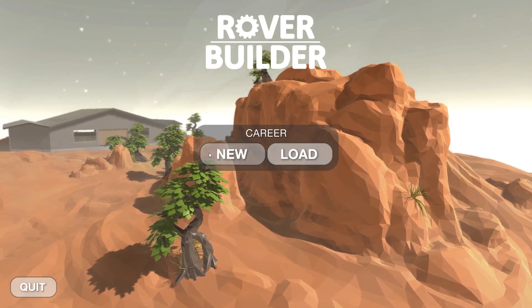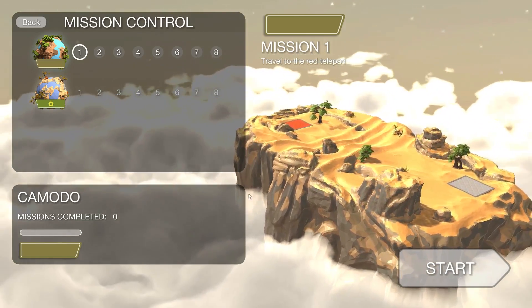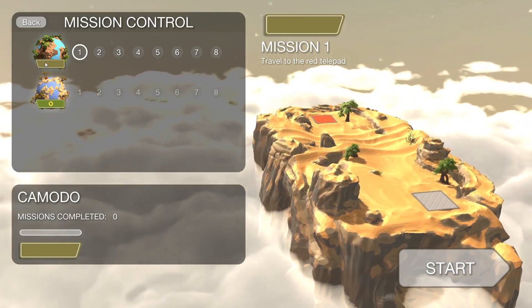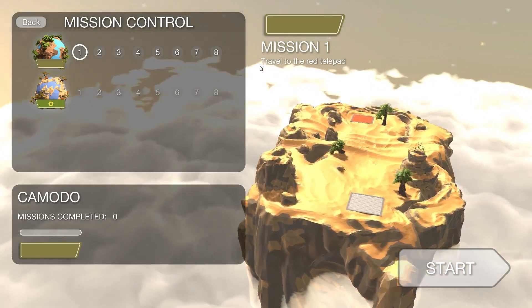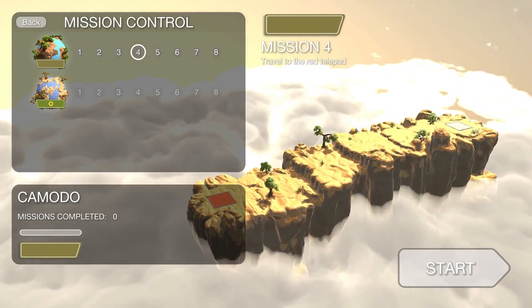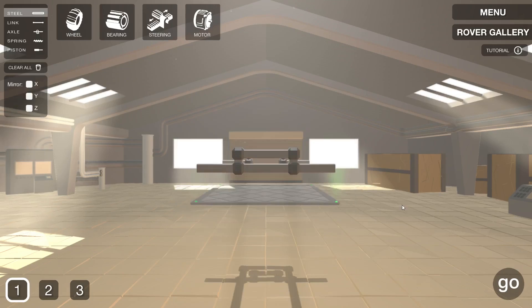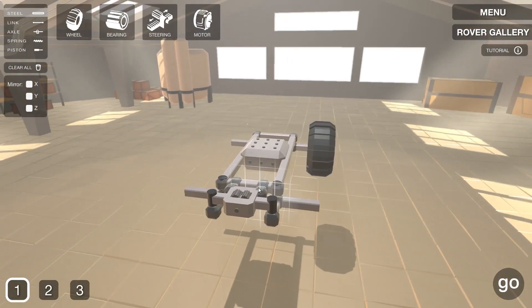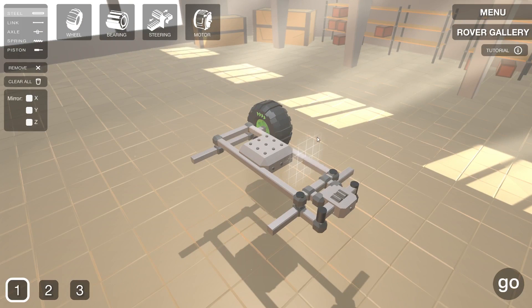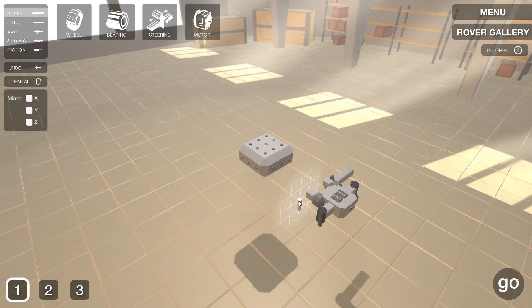Alright, Rover Builder — let's go ahead and start a new career here, we're going to go with Komodo. Here we are. This is going to take us out to the Mission Control Center. We've got two planets. We're going to start on planet one. The first couple missions look like simple travel from one side to the other, but the terrain gets a little funky on some of these. I have to figure out how to build a vehicle — I was looking at the systems earlier and this is pretty advanced. They do have a pretty decent tutorial on what's going on here and how to build, because I was completely lost at first. So we're going to try our best and put something together.